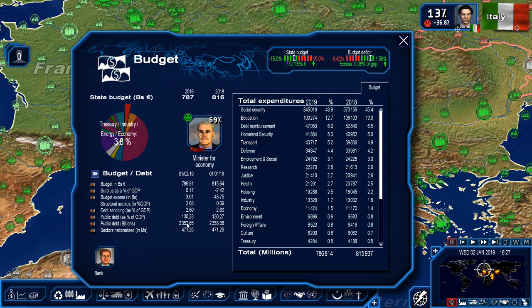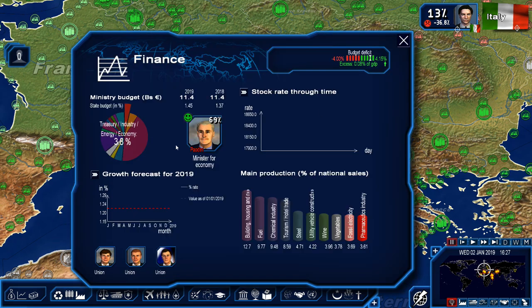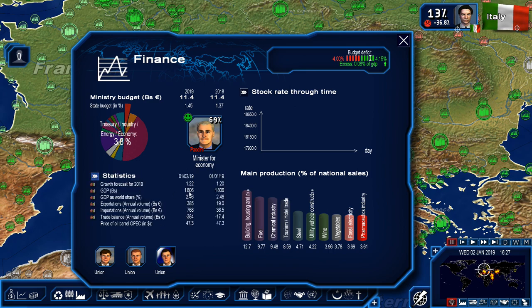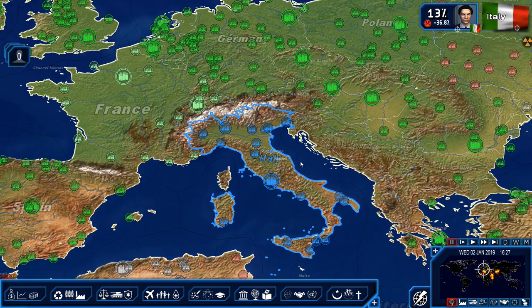We've already reduced debt by 1. What finances do we have — building, stock market. Let's just start the game. Actually, let's have a look at growth — growth is predicted, it's already going up. Building is 12, fuel, chemical. Basically we don't have a lot of industry, but I know we make a lot of tiles — that's essentially one of our main things.